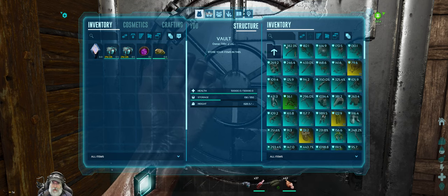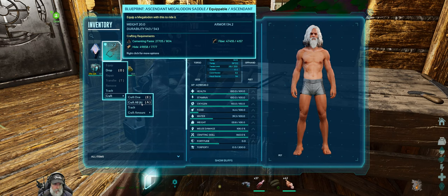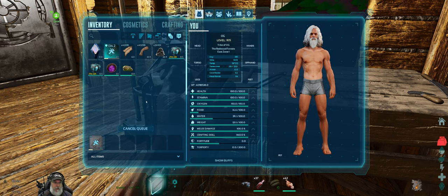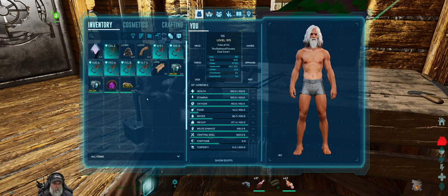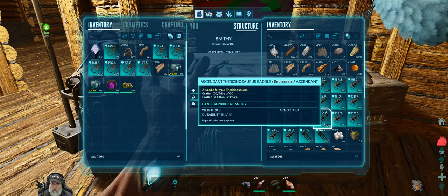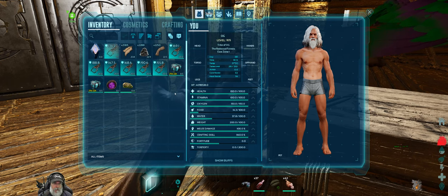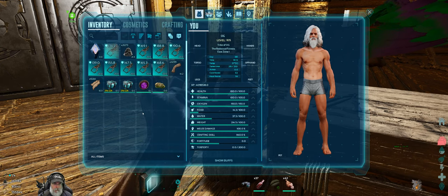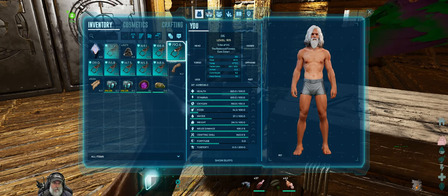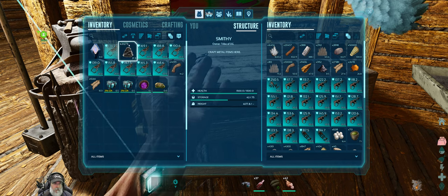Next we need to make eight Megalodon saddles. We can only craft six. Let's make six. 169, 188, 190. The 190 is the best — that was a 51%. We made six and we need two more. We got another 190 at 51.6%. That takes care of the Megalodon saddles.